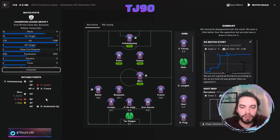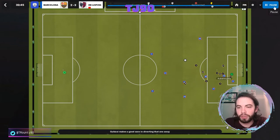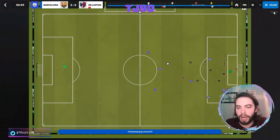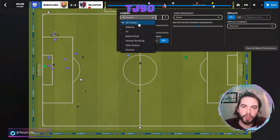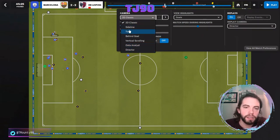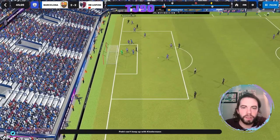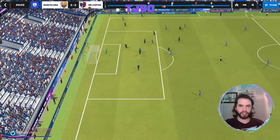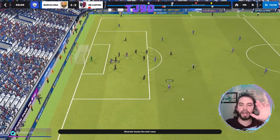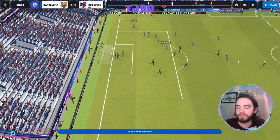Adama Traore scored an own goal, and it is one of the more bizarre own goals I've seen of late on Football Manager. We're using 2D to help assess player positioning. The first goal was a lovely bit of build-up play between Pedri and Memphis, leading to Aubameyang tapping in a rebound. Then we have the own goal - Leipzig work it out, Klosterman crosses it in, and Traore lets the ball run past him before hitting it with his left foot into the goal. And then Nico, with an unbelievable effort - absolute screamer - puts us two up.